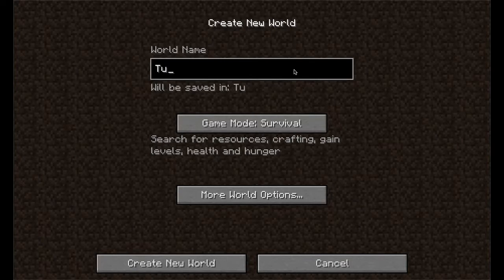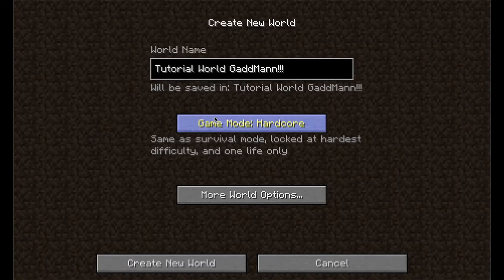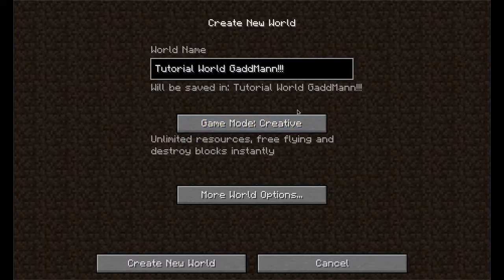We're gonna call it Tutorial World. Let's do 'Gadman' with some exclamation points. There are basically three modes: survival mode, where you have to do everything yourself; hardcore mode, where once you die the map gets deleted and everything is done; and creative mode, where everything's handed to you, you can fly — and no fun in that.